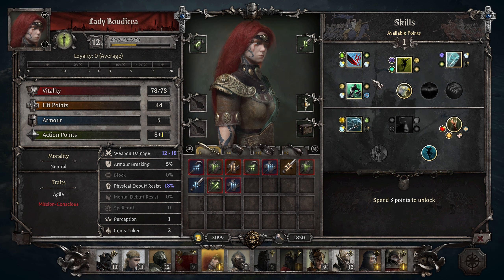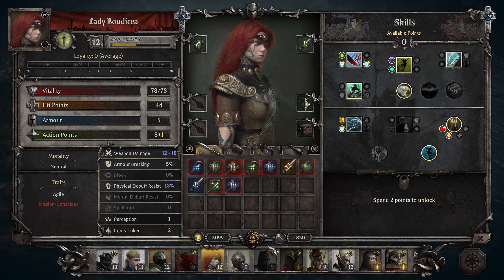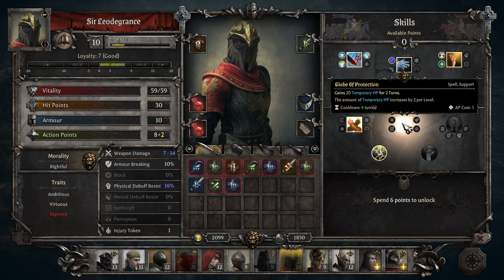You have one skill point — yeah, let's go 15% weapon damage there. Then we have Sir Leo, and you have this global protection: 20 temporary HP for two turns. Let's go with that.